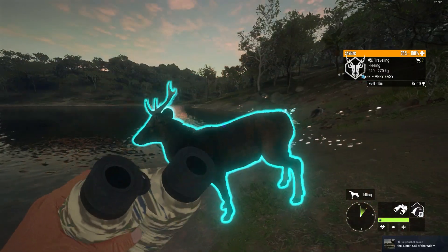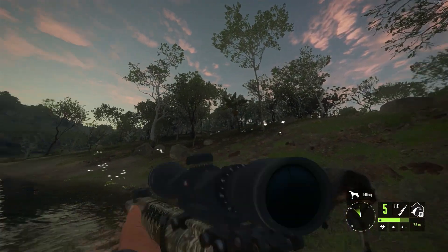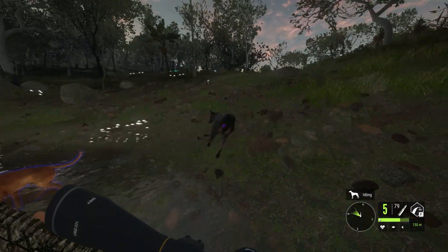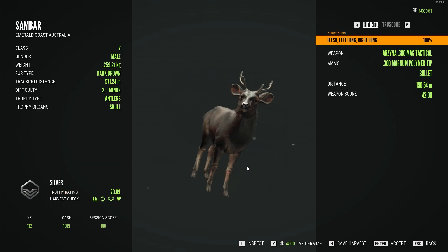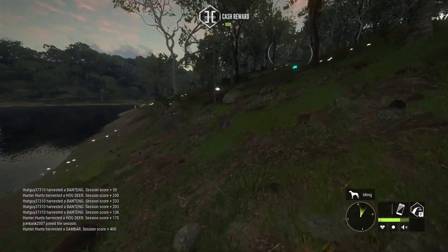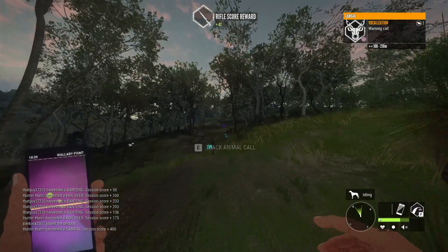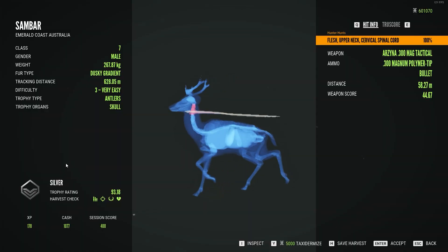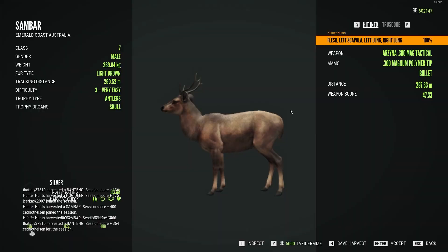I don't want to cause too much hunting pressure — it is multiplayer so I'm not going to shoot anything else, I've already caused a lot. This level 2 is silver, so they can get smaller. Double lung and it still ran — I think they got a buff. I didn't want to shoot this one but he ran into me. It's also a silver, and the first one I shot is also a silver.